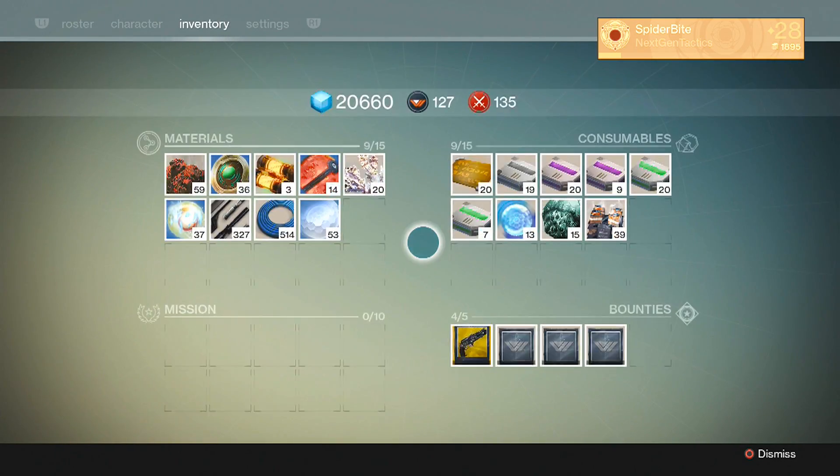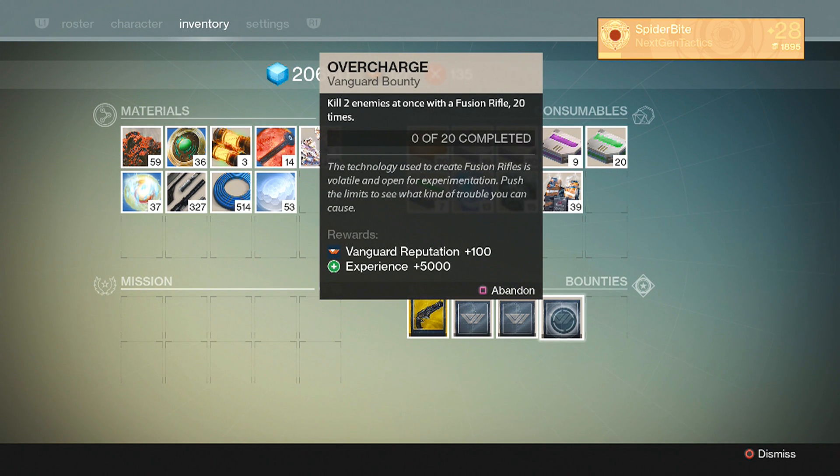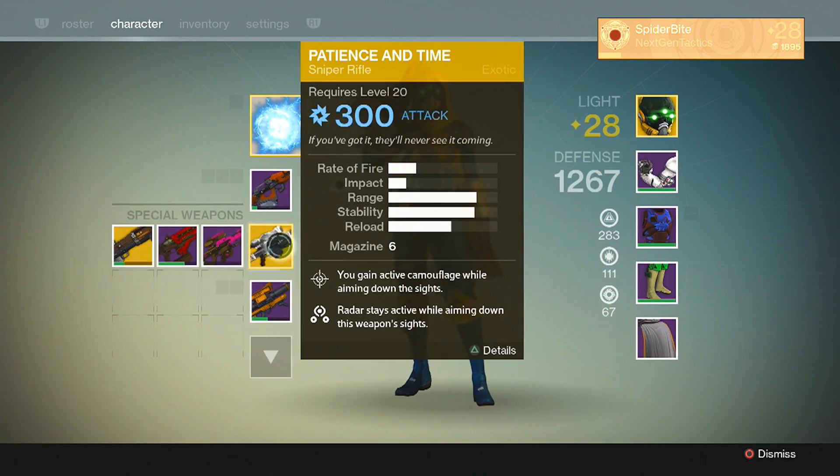What's up guys, Spider here for Destiny, bringing you some strategies for the vanguard bounties. This one's Overcharge — kill two enemies at once with a fusion rifle 20 times. I'm going to show you the quickest and fastest way to do this.